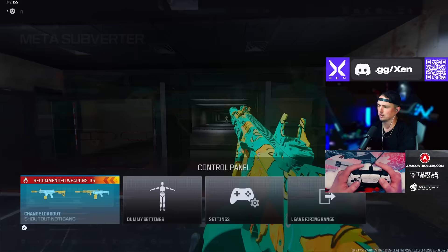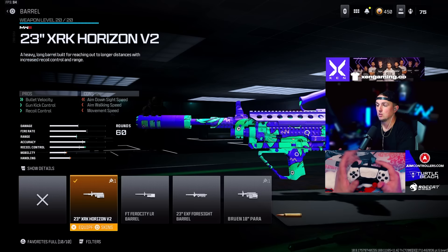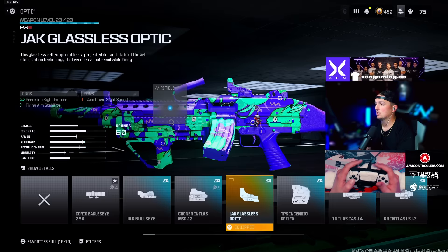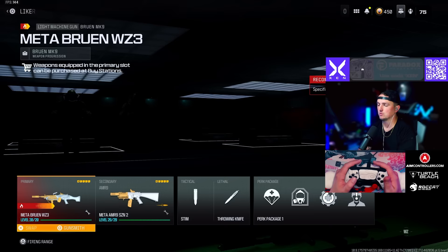Next up is my favorite LMG — the Bruin MK9. I'm running the Zimuth 35 Compensated Flash muzzle, the Horizon V2 barrel, the Bruin Heavy Support grip under barrel, the Jack Glassless optic or Choreo Eagles Eye, and the 60 round mag. Here in the firing range — this is my favorite LMG to run right now. A very close second is the Holger 26 for its accuracy, but the TTK with this Bruin is so solid.